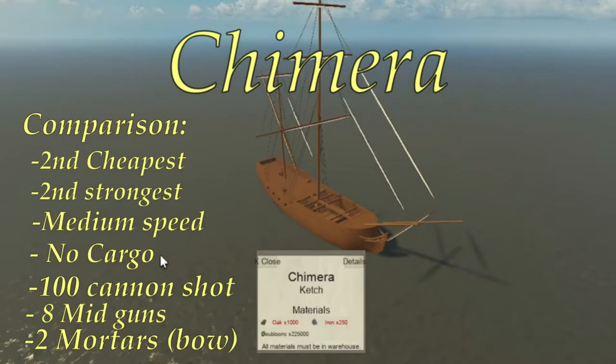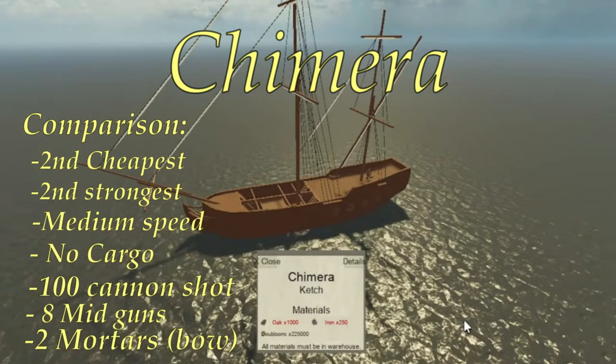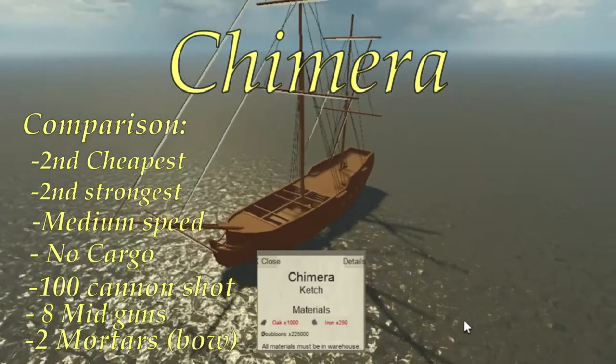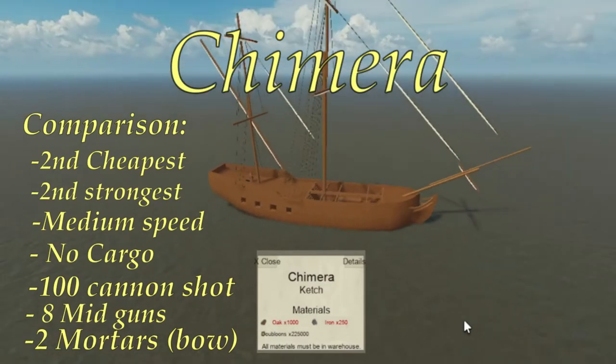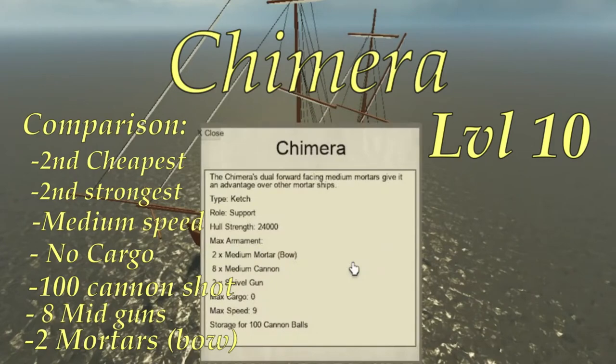You can get the Corsair at level 10. The Chimera is the second cheapest and the second strongest. It has a good medium speed in comparison, no cargo, it can carry 100 round shots, it has 8 medium guns and 2 mortars, so that's a total of 10 guns. You can get the Chimera at level 10.